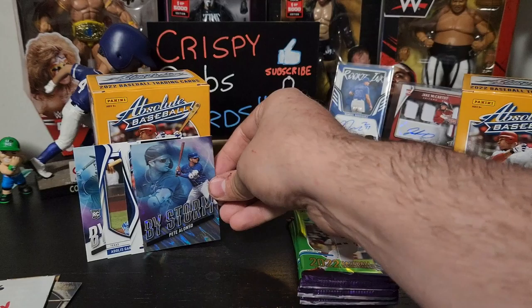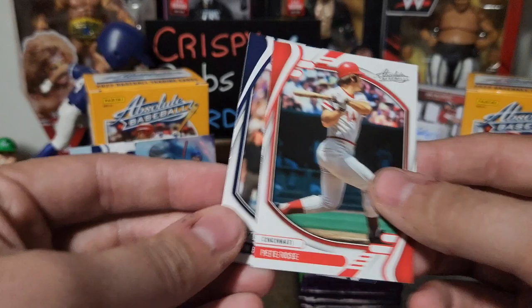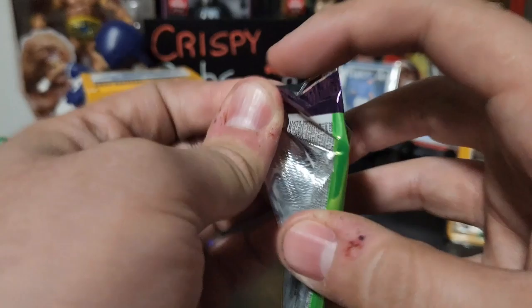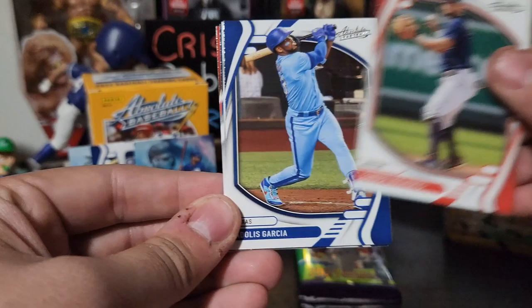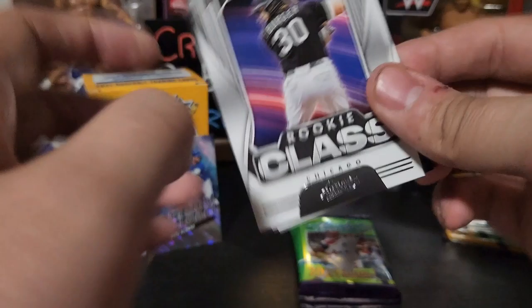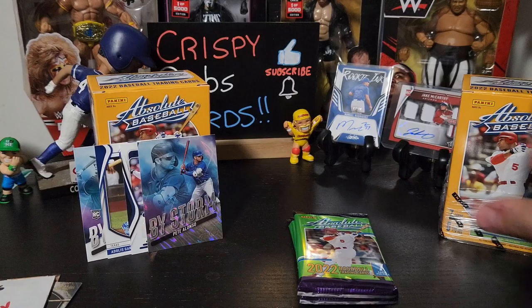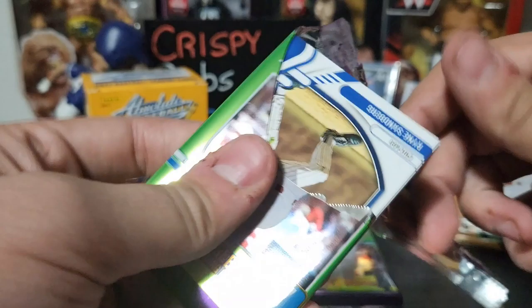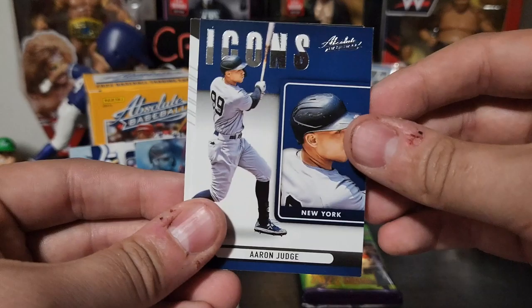Bartolo Colon. Freddie Freeman. We have a nice Lava By Storm of the Polar Bear — wow, that's phenomenal! Mike Trout Hall Worthy — I would agree. Jim Thome and Roberto Alomar, Charlie Hustle, and Corbin Burnes. Rafi Devers, Xander Bogaerts — great name — Adolis Garcia, Jake Burger rookie class, Max Scherzer, Goose Gossage, Nathaniel Lowe. You know they say there's a 160-card base set but I see a lot of the same guys.